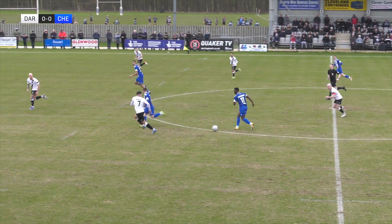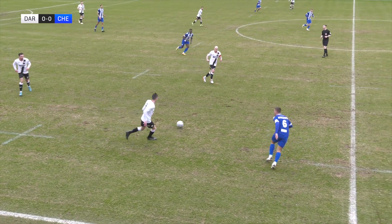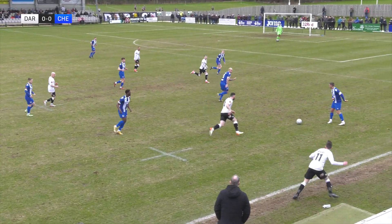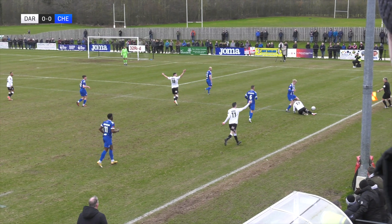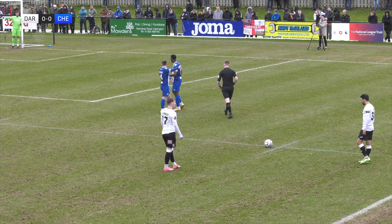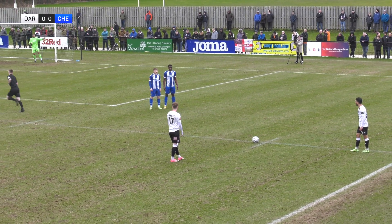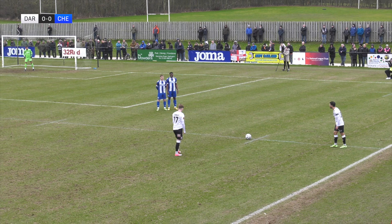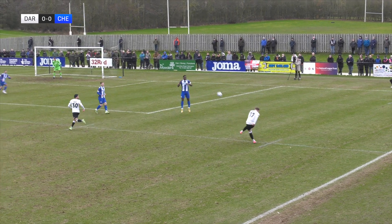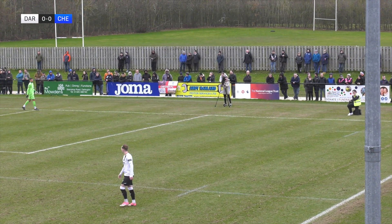Hatfield loses that one under pressure from Weeks in the centre circle and Stevenson tries to send Weeks away, but he hasn't read it and Ellis can collect and clear. Rivers with it now for Darlington, plays it to Hatfield, Hatfield short to Cassidy. Out to the right-hand side for Hatfield and he's found the ball to Lambert on the right-hand side — he gets brought down. Another chance to deliver a threatening ball into the box. Rose and Lambert are over that. Rose leaves it for Lambert to deliver. It's going to drop on the penalty spot where Ellis will get the header, but can't get the direction on it.